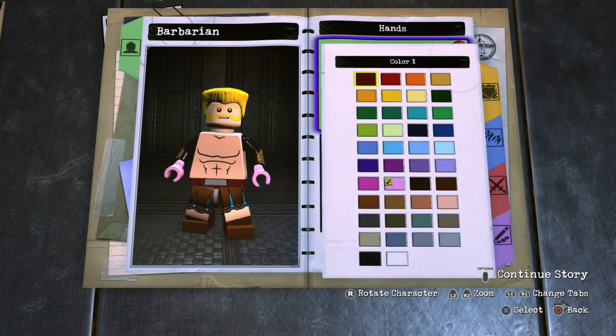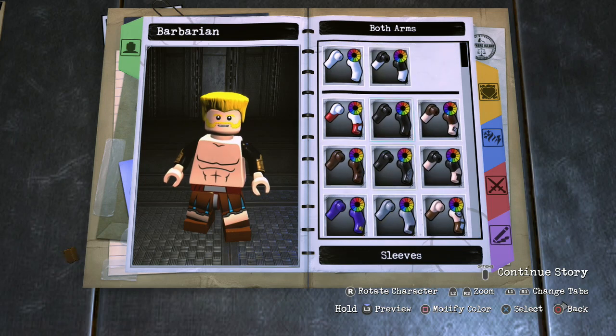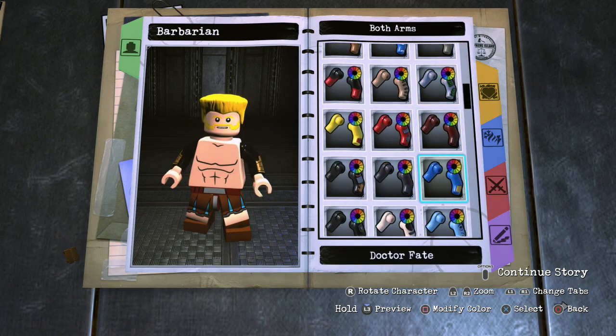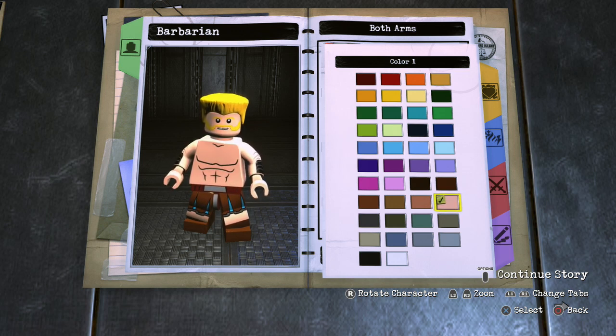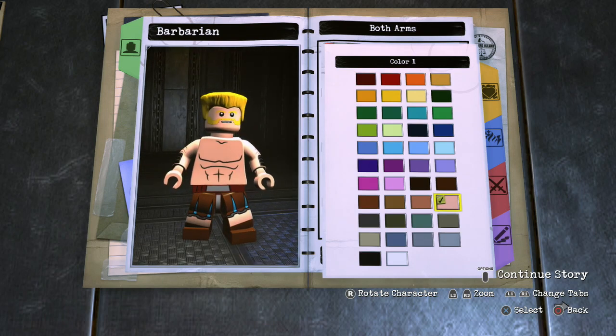For the hands, you want to make sure they're the same skin color as his body. For the arms, I used Deathstorm's. He does wear like some brown bracelets around his wrist, but unfortunately we can't really give him that, so I went with Deathstorm's — they have like a black thing around the wrist there, which looks pretty good. It's not brown, but it still looks alright.